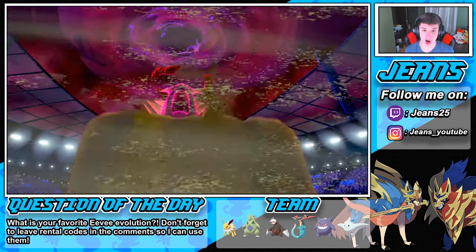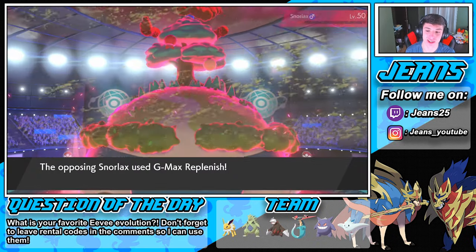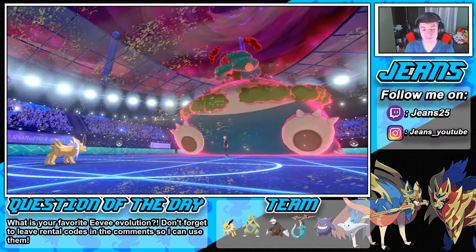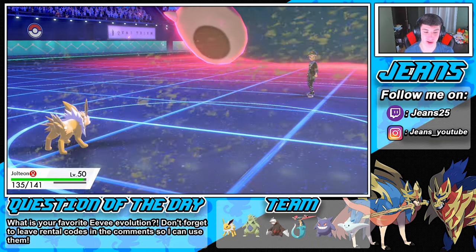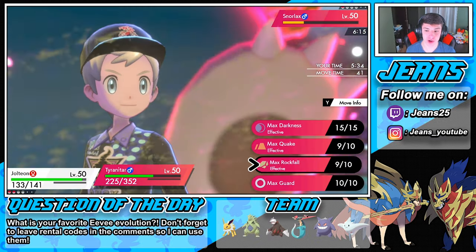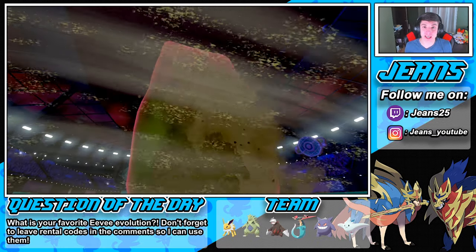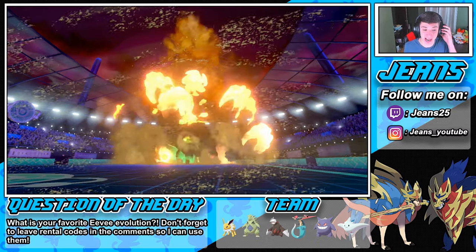Let's go — deal some damage. Hopefully he doesn't find a berry on Jolteon. He goes after Jolteon — that's fine, doesn't do much. If he doesn't find a berry we're in the clear. No — he found a berry! But we still might be able to take it out with Max Rockfall again. That's taking it out — let's go! We could Copycat the G-Max Replenish on Jolteon — hilarious — but that is the game. First battle done, we take those wins!